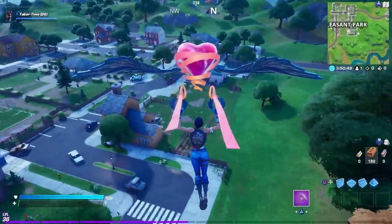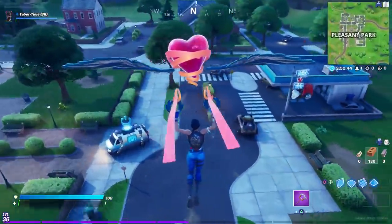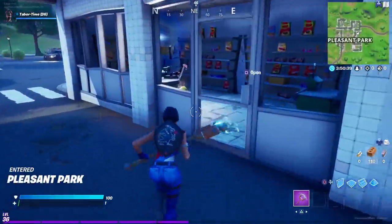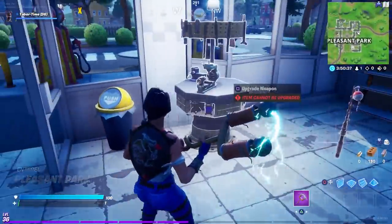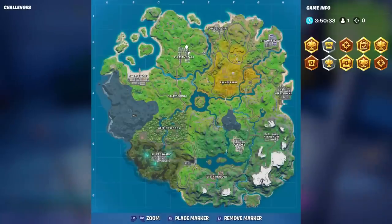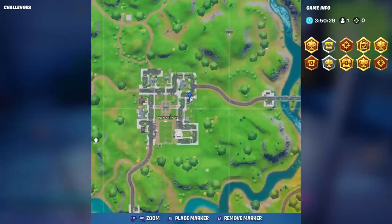Believe it or not, Pleasant Park has an upgrade table and it's in everyone's favorite gas station. Pleasant Park is pretty much the same as it was in Chapter 1, except for this upgrade table in the gas station. The exact location is on the eastern side of Pleasant Park.